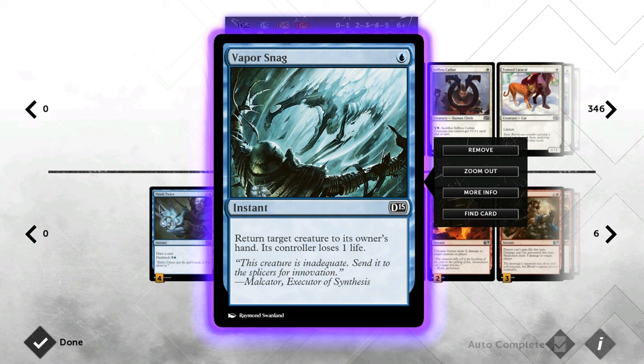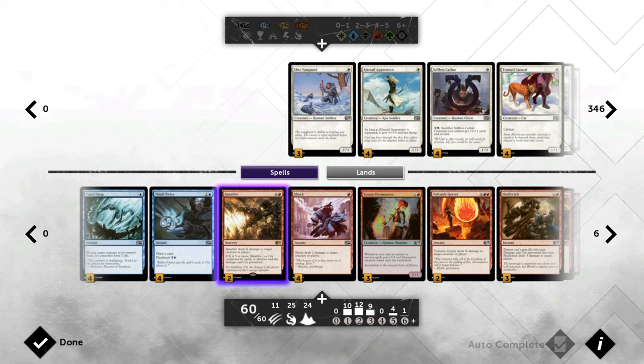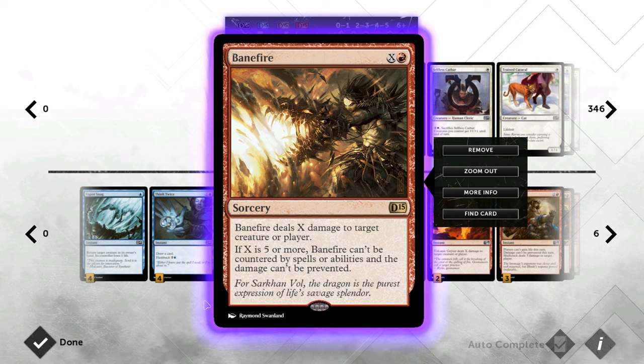Let's take a look at Vaporsnag — one of our three blue cards being Think Twice, Vaporsnag, and the Warden. Vaporsnag is just an excellent cheap interactive card that can deal with annoying enchantment decks, can also be used against big creatures to gain a big tempo advantage, and also deals one damage to the opponent. Then we've got Think Twice for some card advantage, triggers our creatures twice like Young Pyromancer and Gutter Snipe, and gives us some late game staying power.